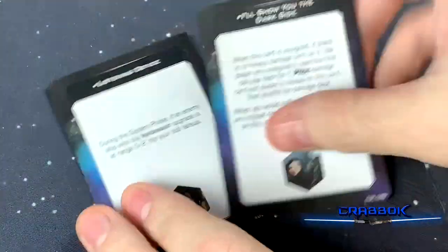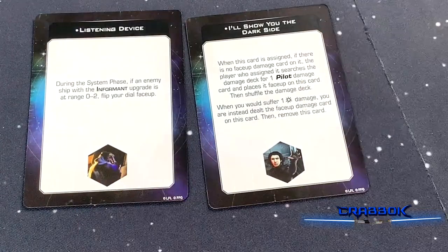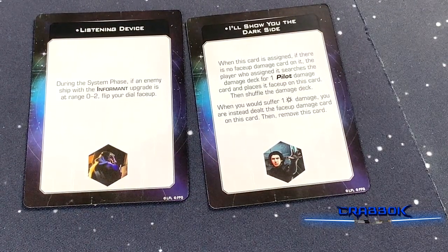And then we have our two Conditions — I'll show you the dark side — and Listening Device. That's it for our ships. Now we've got some upgrades.